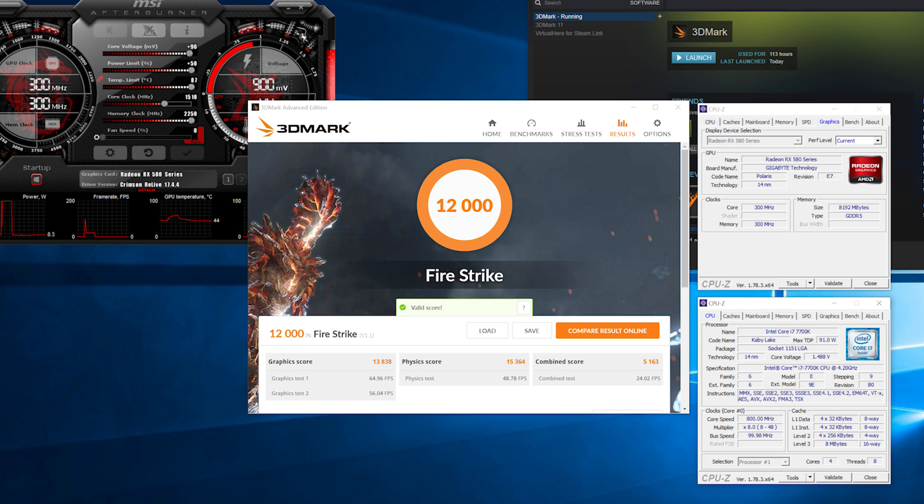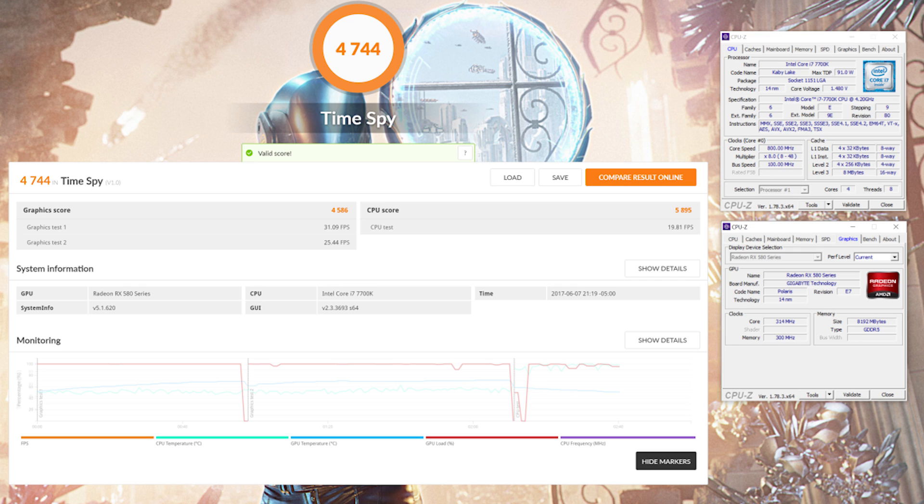After some artifacting I knocked the voltage down slightly, then started overclocking. The card can go up to 1565 MHz, but you start running into artifacts during benchmark runs, so I settled at 1510 MHz — a pretty solid overclock. Memory went to 2250 — the max slider in MSI Afterburner — with no issues. We saw some pretty good bumps in both Fire Strike and Time Spy, which is impressive.